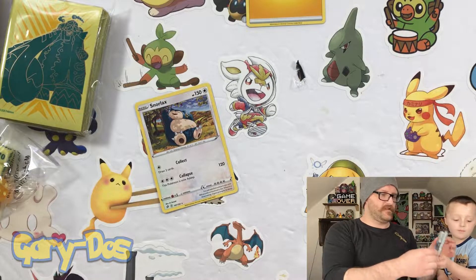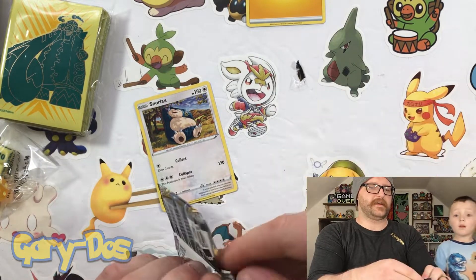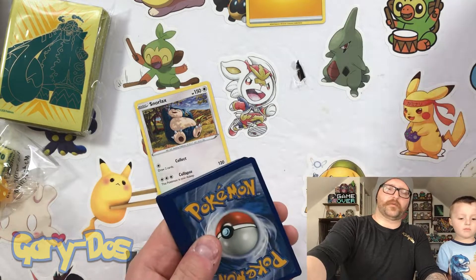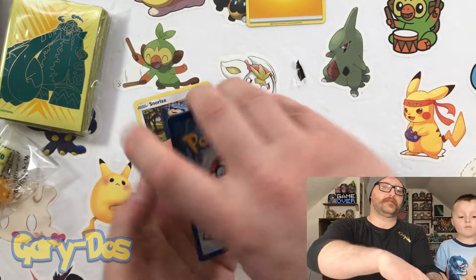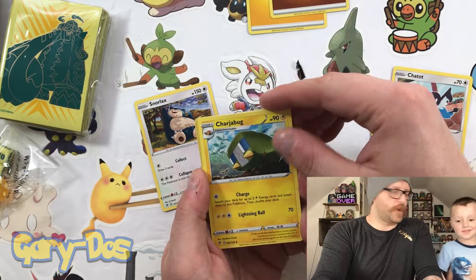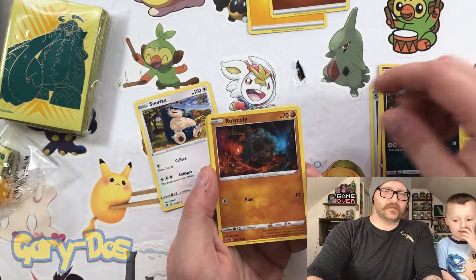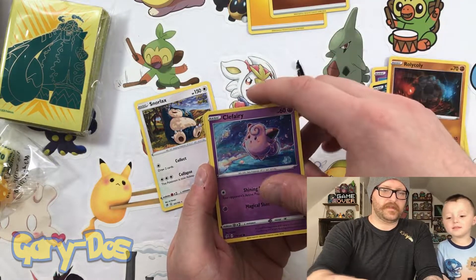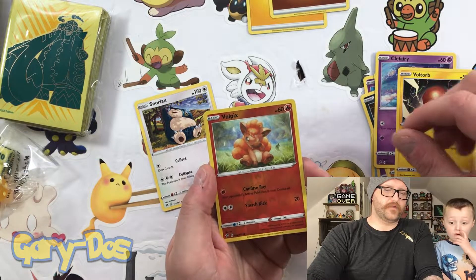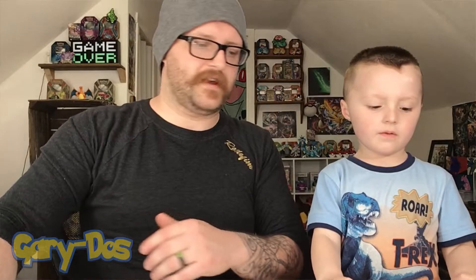Next pack — Inteleon. We didn't get any Inteleons last time, or Cinderaces. We opened four pre-release boxes and a handful of booster packs. Fighting Energy, Scoop Up Net, Chatot, Charjabug — you like Charjabug — Sandygast, Stunky, Rolycoly, Clefairy, Voltorb, Reverse Holo Vulpix, and Scizor for the rare. I like Scizor — we just got the new Scizor toy.